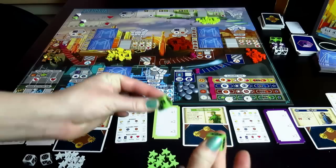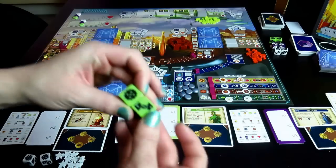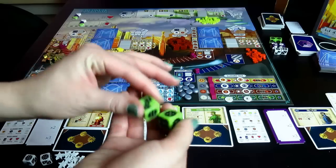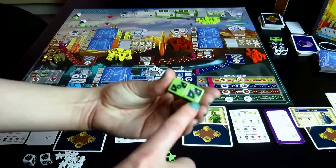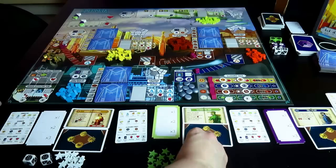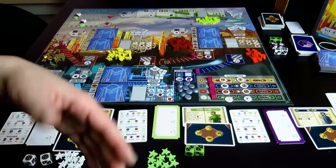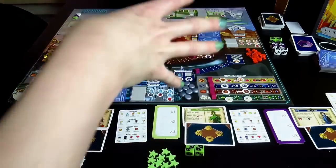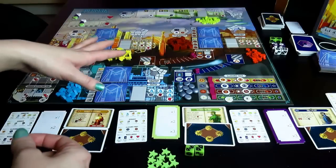Each player starts with two workers. Workers are your dice — you can earn more and you can lose them during the game. Their values are rolled and kept in front of you as open information. The higher numbers in this game are generally worse, but they give you more effects. Next we're going to zoom in on the board and talk about the individual effects of all the actions you can take.